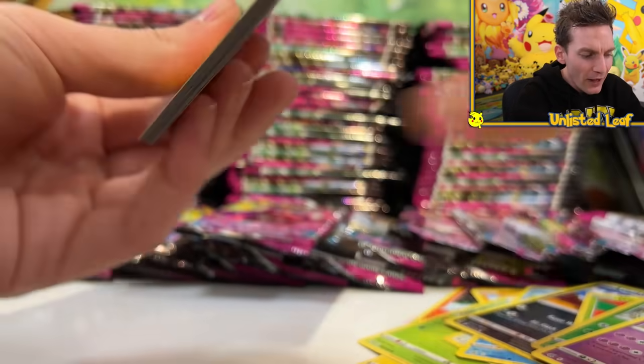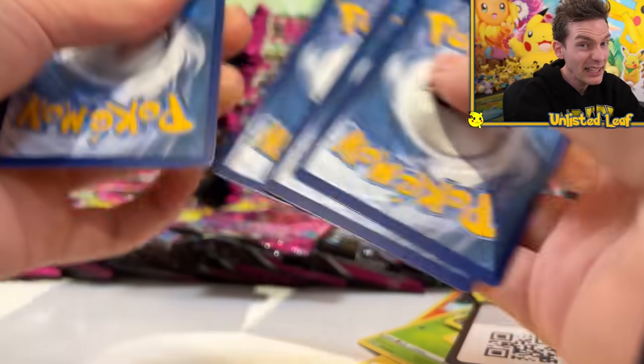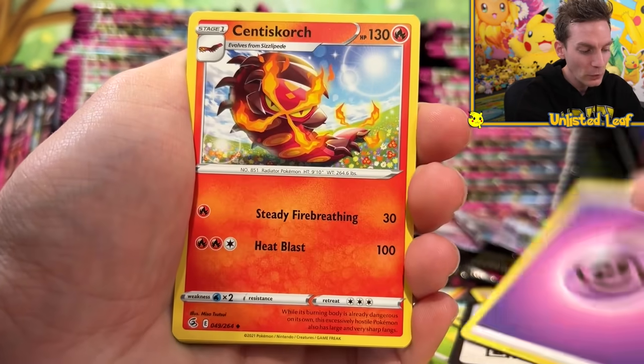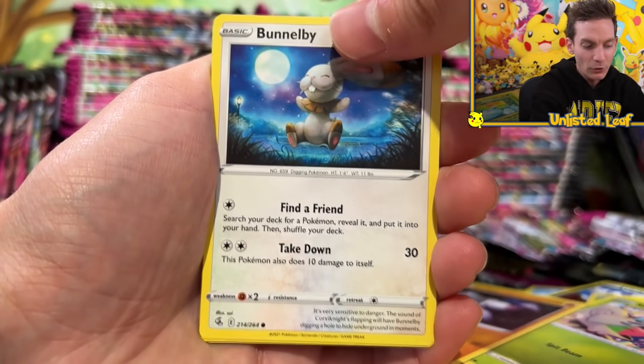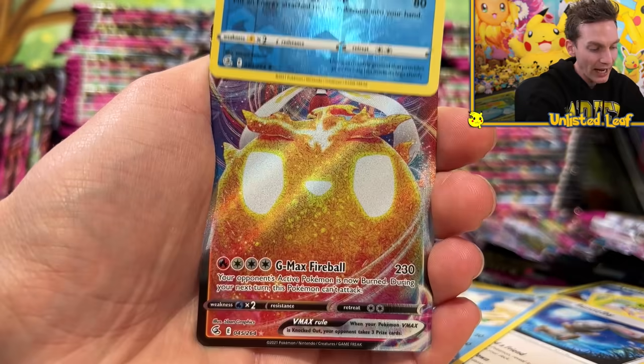When people ask me for Christmas present ideas, I'm recommending Celebrations. I feel like people would be more happy with a small Celebrations opening because they could get the Charizard over a Fusion Strike pack. You could get any of the alternate arts out of Fusion Strike, but I feel like Celebrations takes the cake.